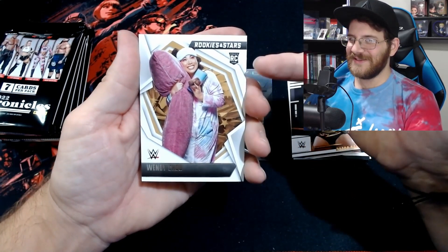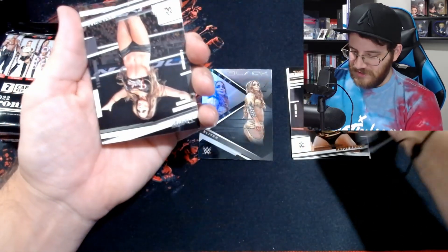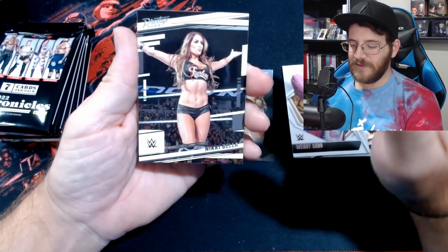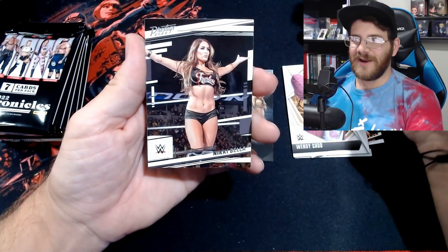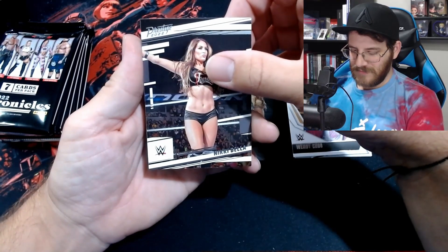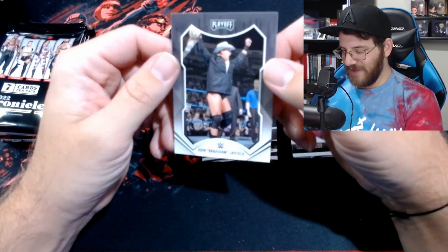Wendy Chew, Rookies and Stars — how cute, she's got a little tumbler, a little teddy bear, and her big pillow. This is adorable. She's an NXT person I'm assuming. Nikki Bella — a Nikki Bella. We pulled Brie Bella in the other pack on an Origins card. One of the twins — it's Brie Bella, right? They were after my time so I'm not extremely familiar, except one of them was married to John Cena. And a John Bradshaw Layfield on the Playoff. Not a bad first pack.